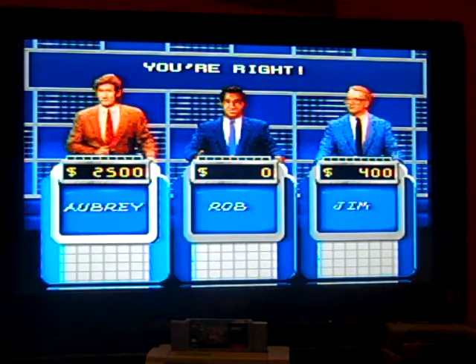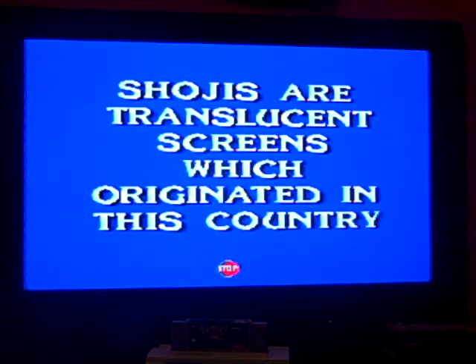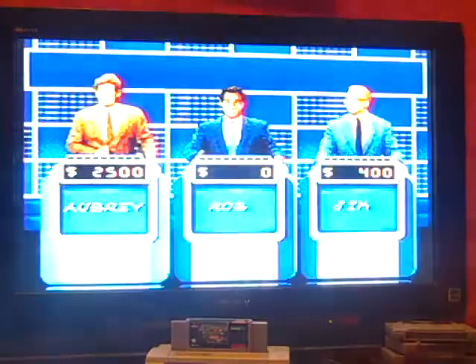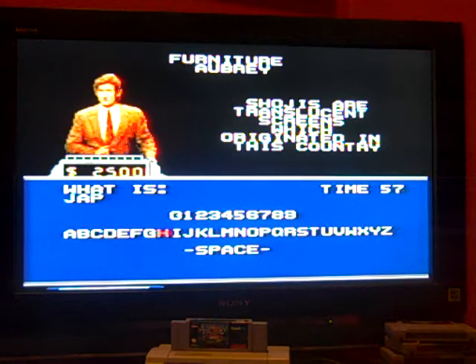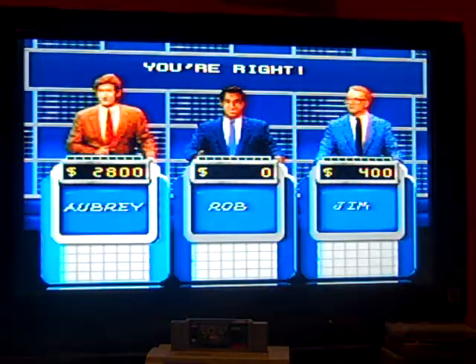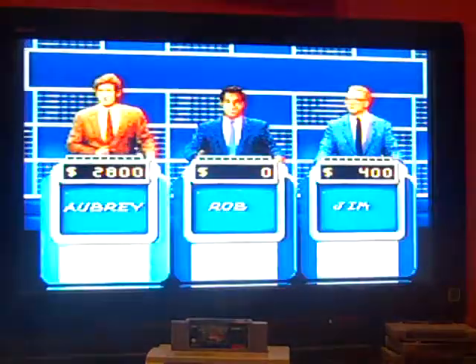Furniture for 300 — the answer is: shojis are translucent screens which originated in this country. What is Japan? Furniture for 400 — the answer is: French for 'chewed paper,' this molded paper pulp was used to make Victorian furniture. What is papier-mâché?